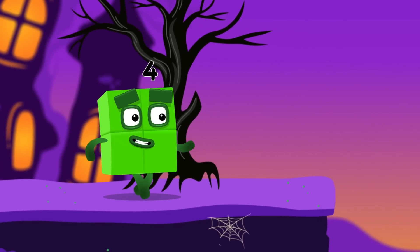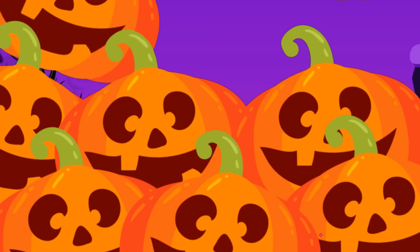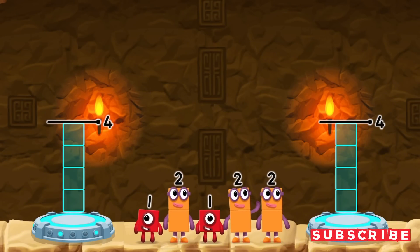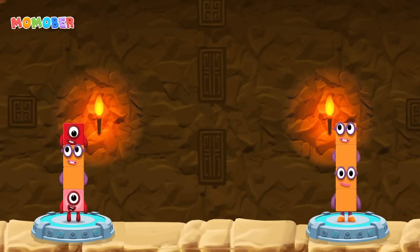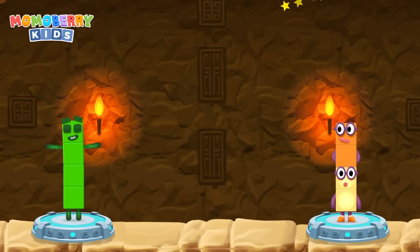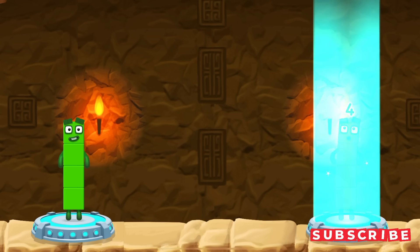Share the number blocks evenly to make two groups of four! Two, two, one, two, one. You solved it! One plus two plus one equals four! Two plus two equals four! Four equals four!